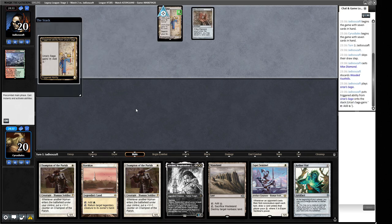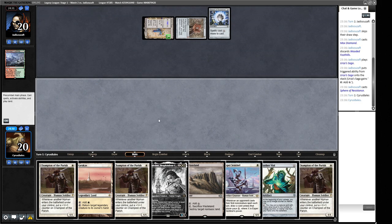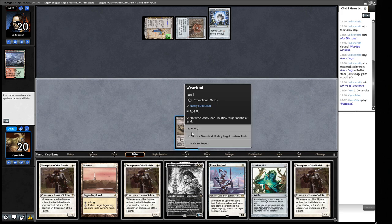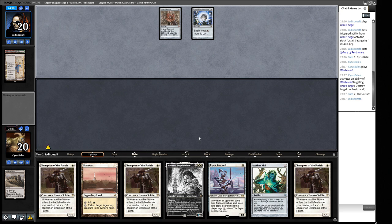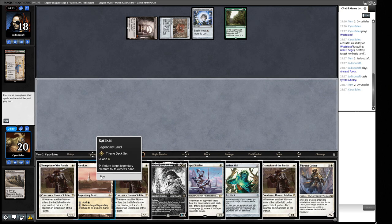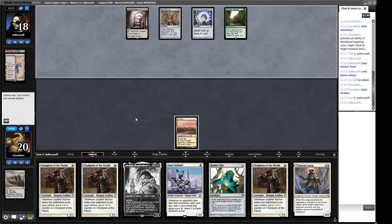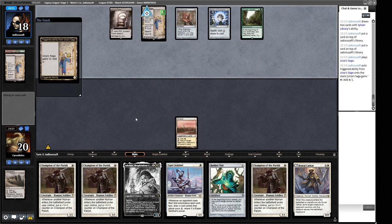We stop the Construct tokens with Wasteland. Our opponent has a Sylvan Library — pretty strong. We can't play any spells, but if we find a land we can deploy the Aether Vial. I don't think we beat the Urza's Saga train, and they can also get equipment for our Aether Vial that way. We Wasteland the Saga but it's unfortunate — we didn't draw extra cards. Then they play another Saga.